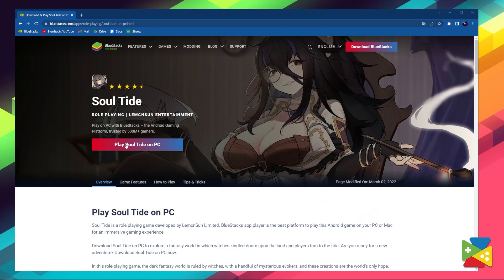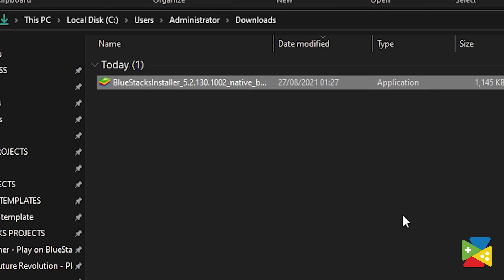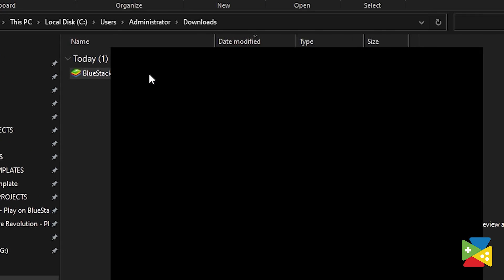Before we install the game, we need to make sure that we are running the BlueStacks 64-bit version. Whether you already have BlueStacks installed or not, the process for installing this specific version is very similar and straightforward. To start, click on the link in the description to download the Pi version. If you already have BlueStacks installed, open the installer file and simply click on Update.